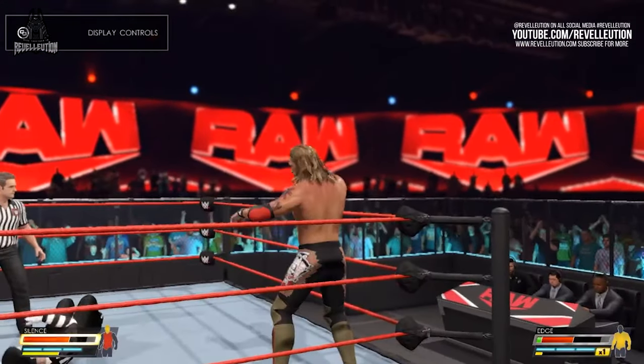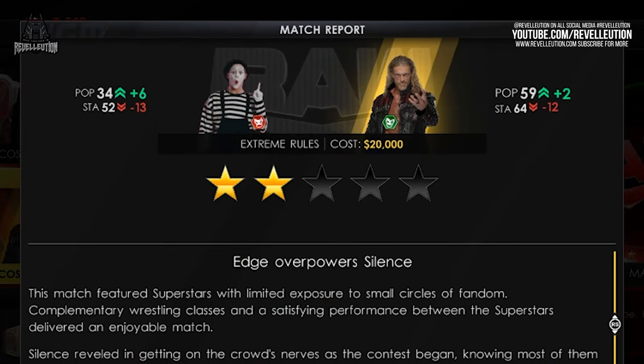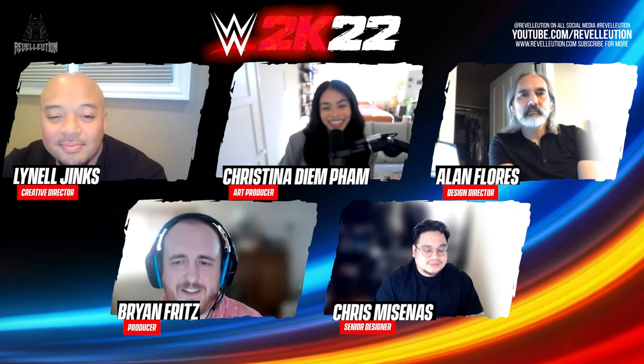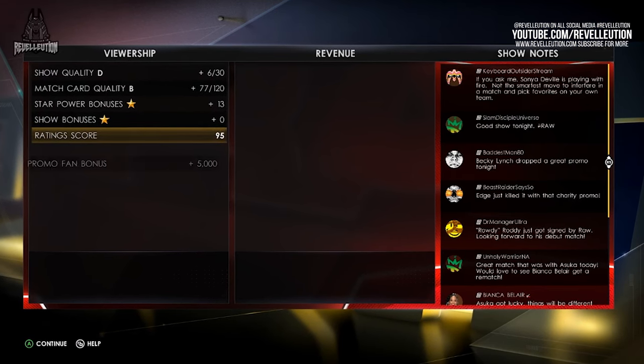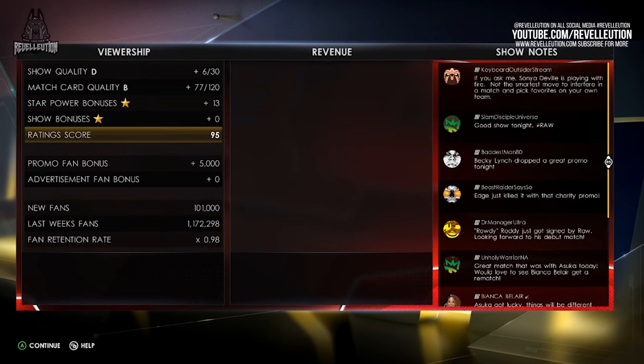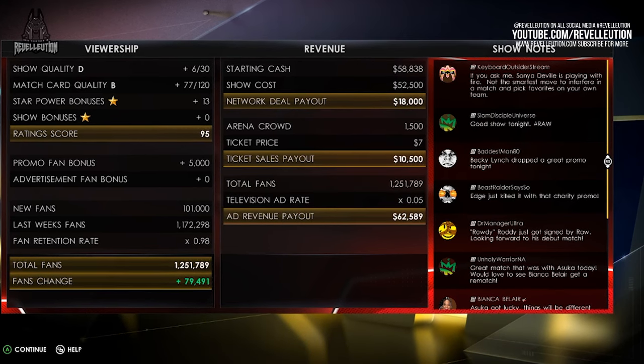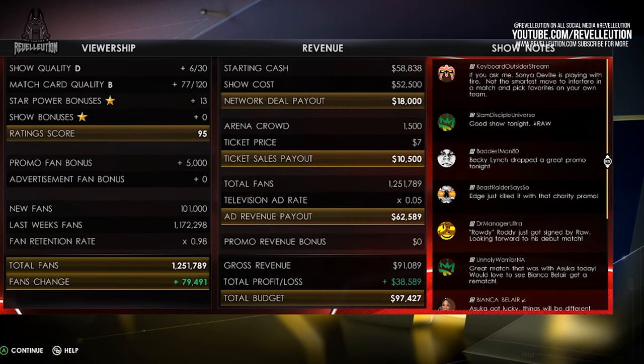Brian explains that post-match, regardless of spectating, simulating, or playing yourself, players are provided with a post-match breakdown that shows a match report to showcase what may or may not have worked during the show and what to improve on. The post-match breakdown will also reveal how choices have impacted the revenue of your brand and viewership, as well as some nifty social media posts simulating the WWE community.